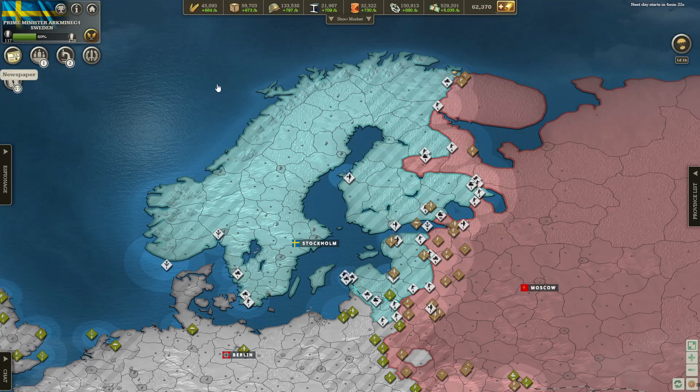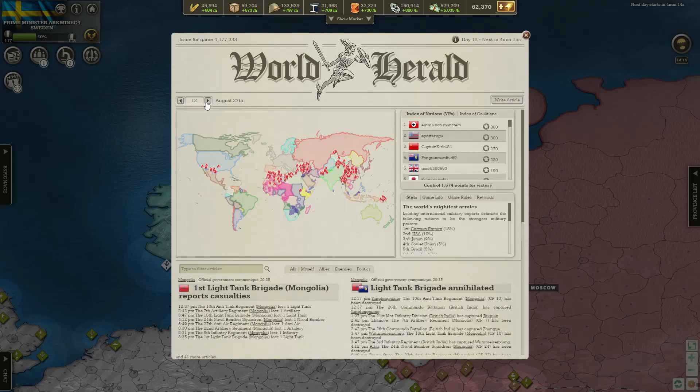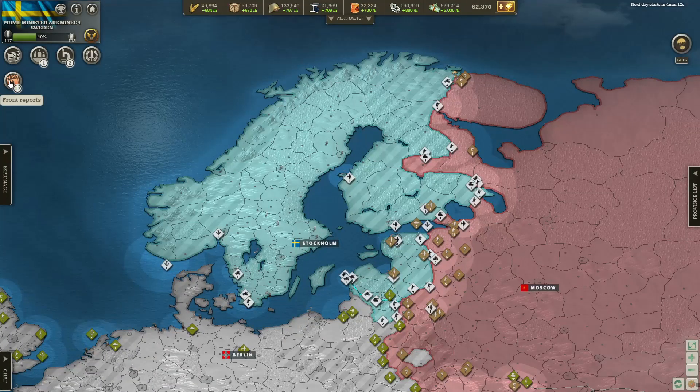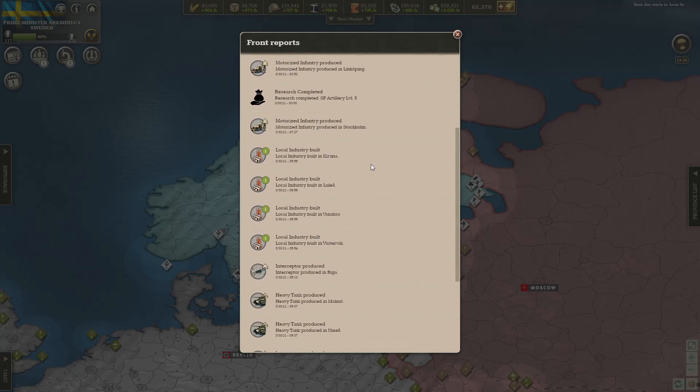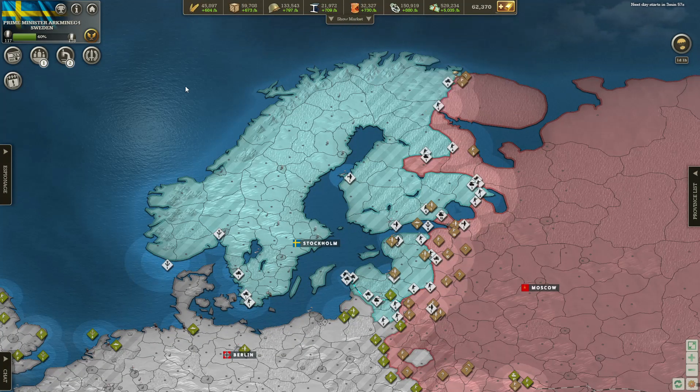Let's wait for the new day to actually start — day 16 — because army sizes will be shown. So that's gonna be nice to see. We've built a lot of stuff, a lot of units, a lot of industry — a nice amount at least. It's boosted our economy a little bit; finally 5,000 money per hour.